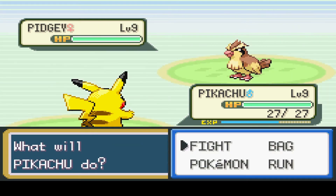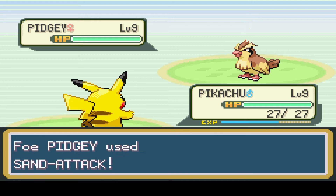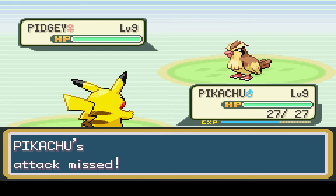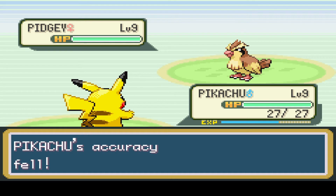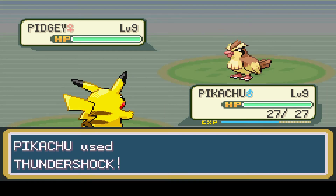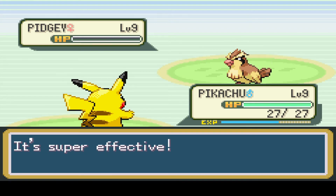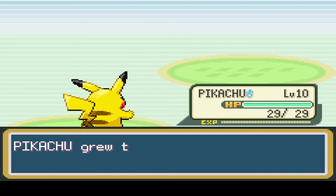Next Pidgey, level 9 as well. Frickin' Sand Attack! Please - come on, run! You're just going to continue to use Sand Attack, aren't you? Please hit! Thank you! Critical hit. Good job, Pikachu. You did good. And you're level 10 now. Nice.